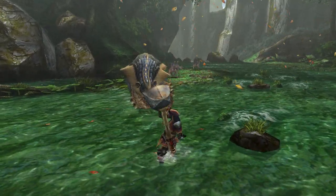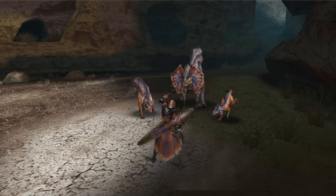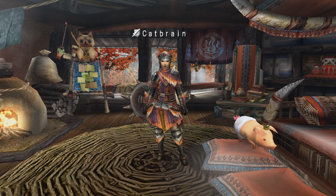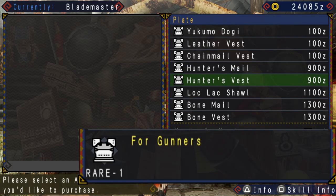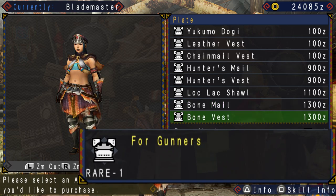I'd highly recommend you take some time to practice with your weapon a little. Do any quests you like — I'll be covering the important ones eventually — but especially hunt Great Jaggy. Do it enough times to make his full armor set for either Blademaster or Gunner. Keep in mind that some versions of armor are only usable by Blademasters, and some are only usable by Gunners. Just pay a little attention and you'll be fine.